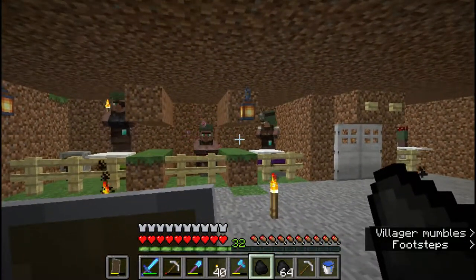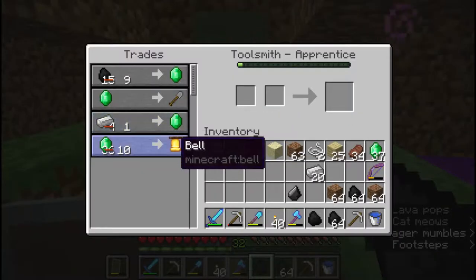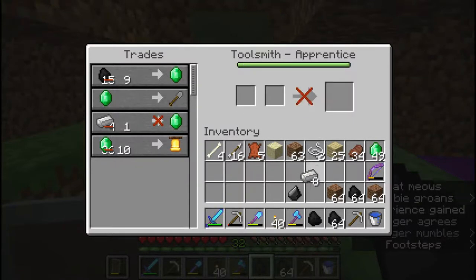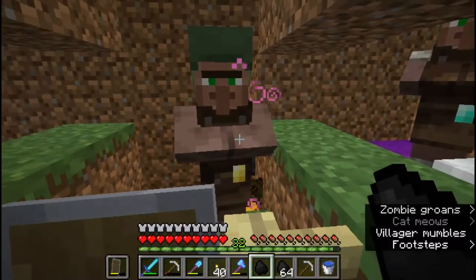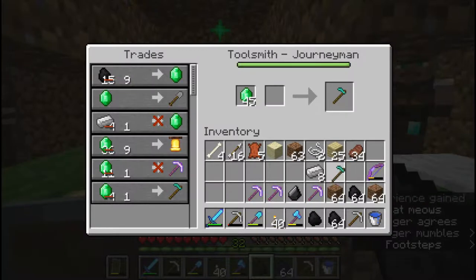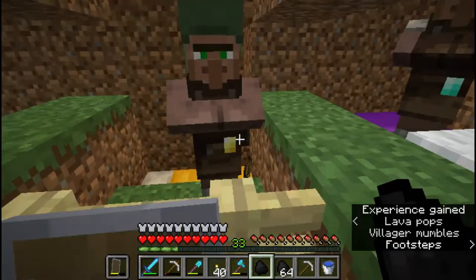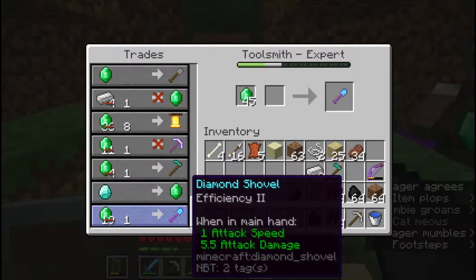Oh, I forgot the carpets. Come on, villager. You see, that can actually work — I have huge amounts of iron, I honestly don't need that much iron. Wow, that is a good pickaxe, I might as well get a few of those. I already have a hoe. That is a decent pickaxe. Diamond from emeralds — okay.